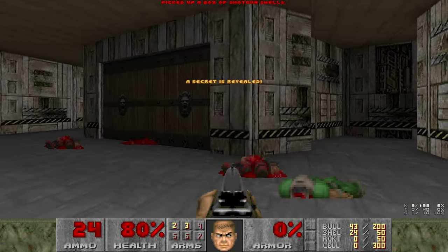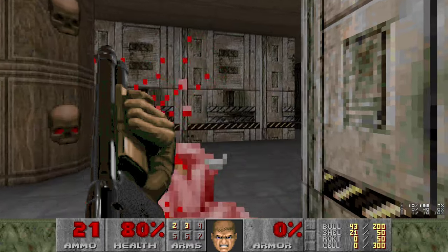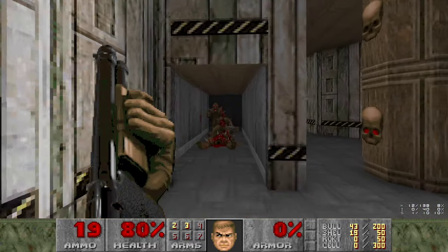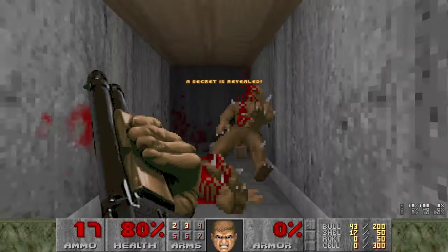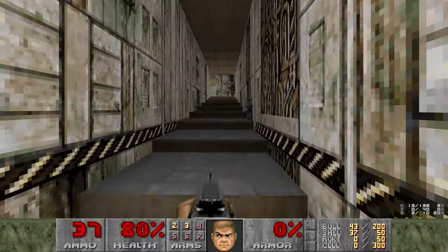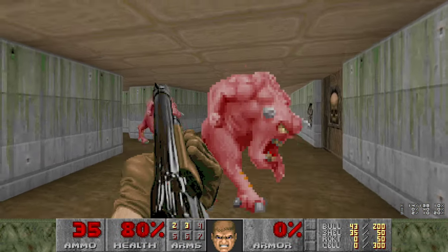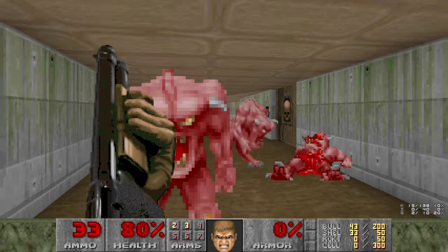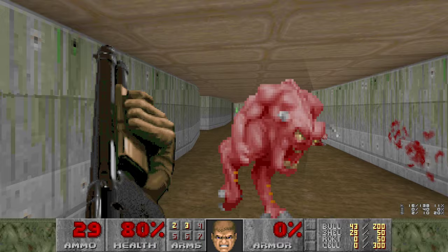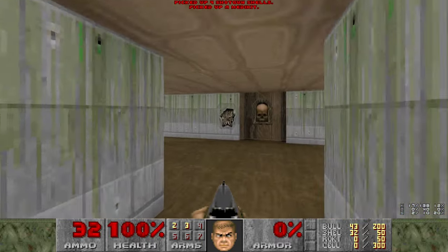Get ourselves some shells. Get ourselves some more shells. And let's go upstairs. The shotgunners are here to harass us. By the way, health doesn't really matter here because I'm about to pick up a Berserk. Don't worry about me taking damage - we'll heal up anyway.